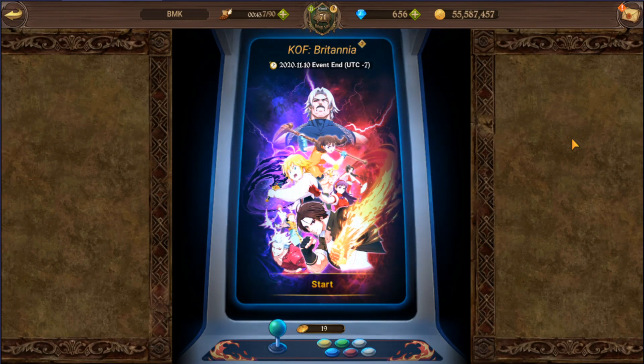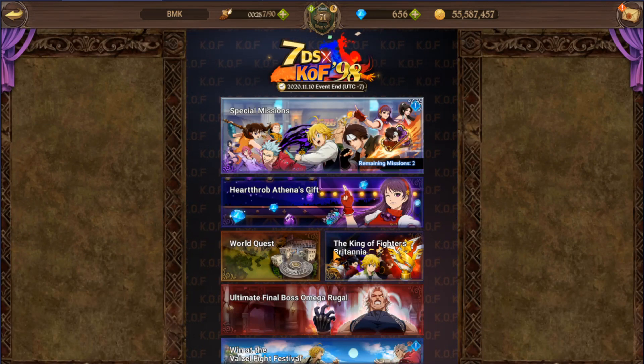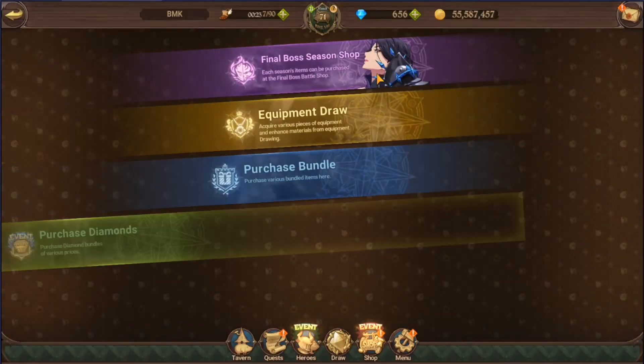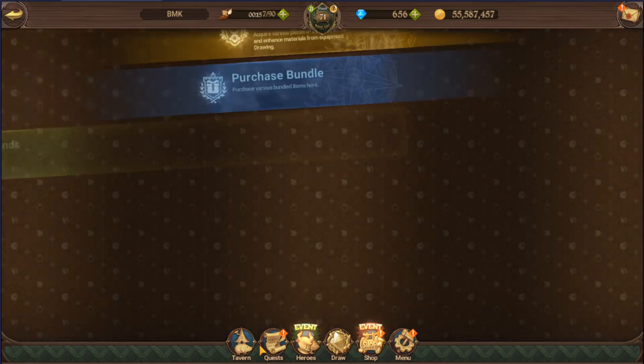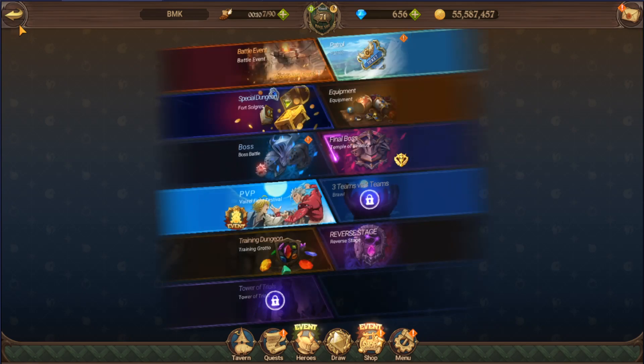You need coins to be able to play. You can obtain them either by playing the world quest, through the coin shop — where you can buy them for silver coins — or through the boss battle. Those are the three possible ways I know of to get them.